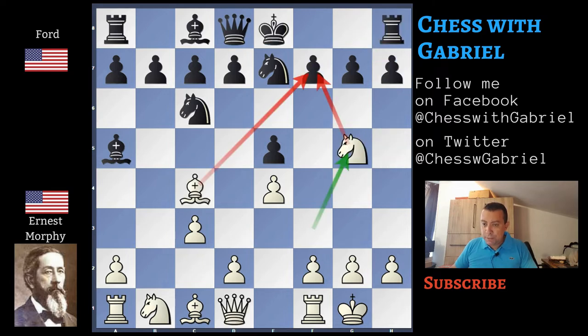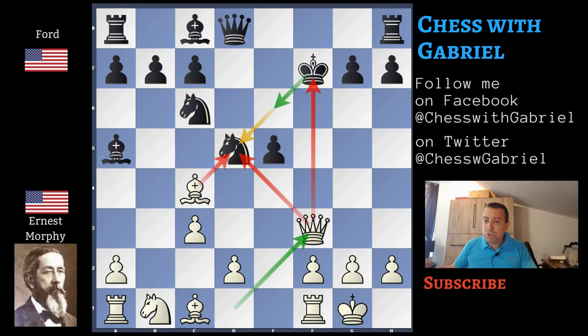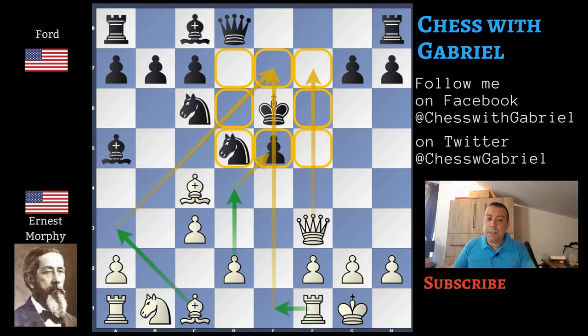Ford understands this and plays d5, attacking the bishop. e captures d5, knight captures d5, and now a thing that we find also in the Fried Liver Attack — knight captures f7, a piece sacrifice that black must accept by capturing with the king, because the knight is attacking both the rook and the queen. So king captures f7, queen f3 with check, also adding a second attack to the knight that is already attacked by the bishop. Now black will move the king to the center of the board to add a defender to the knight. Knight e6, and here we start our real analysis.